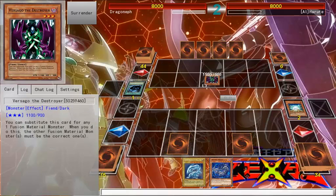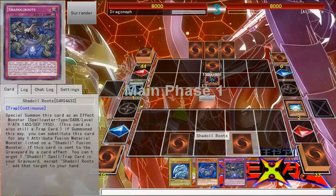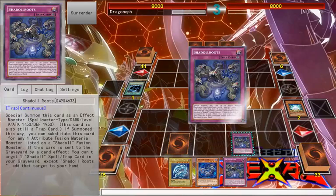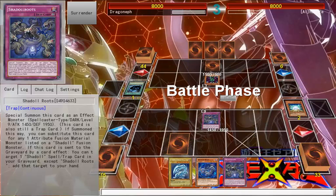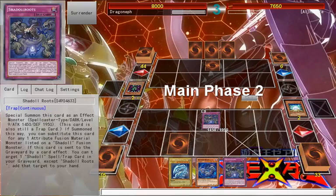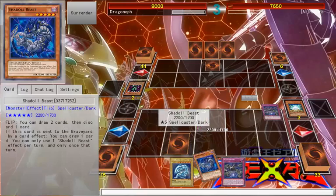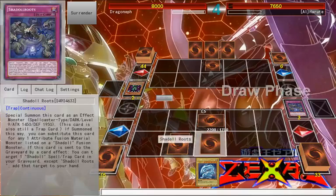He's playing Kaiba's deck — I selected random deck, but it looks like he's playing Kaiba's deck. So I'll just summon the Shadow Roots and attack. This is not a good looking hand. I'll set that. I don't like drawing this. I play one beast.